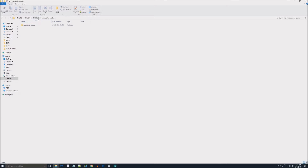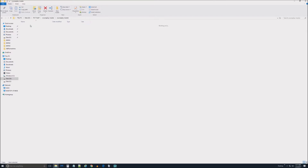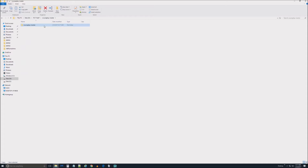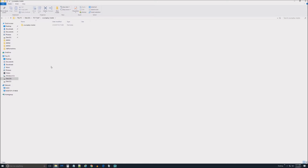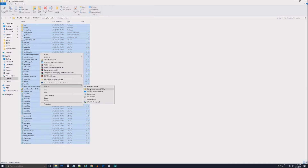It automatically opened the extracted folder for us. You can see there's a folder inside a folder — so now we're inside courseplay-master, courseplay-master. This is actually the file we need. The problem is this isn't a zip file. The purpose of this folder is for developers — GitHub is where programmers exchange things. So I'm going to go into this folder.